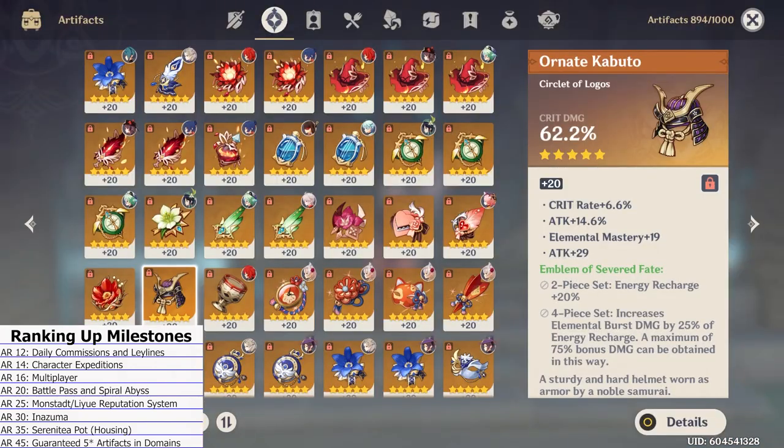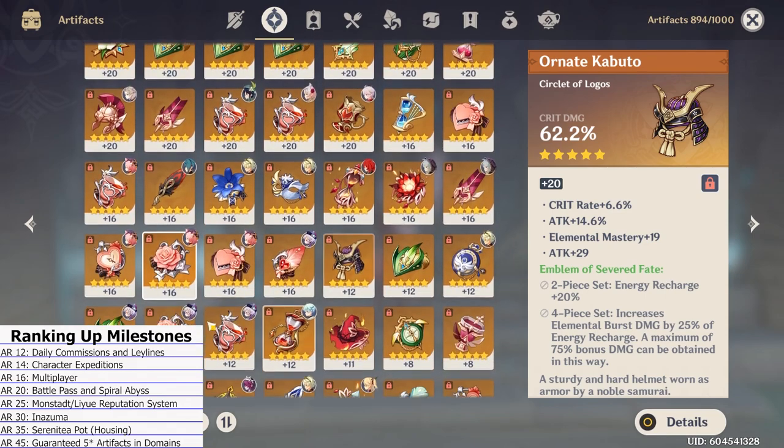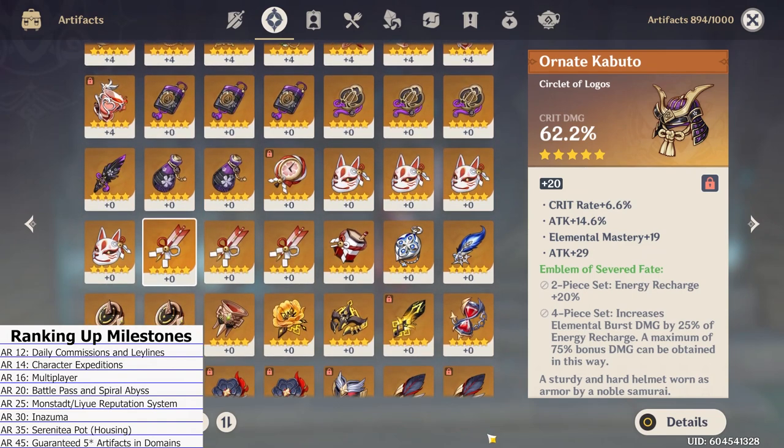At Adventure Rank 45 you will be guaranteed to receive a 5-star maximum rarity artifact every time you collect rewards in any artifact domain. There are a lot of reasons why this milestone is so significant and why you shouldn't waste too much of your resin trying to collect new artifacts before Adventure Rank 45. To explain this, I will talk about Resin next.